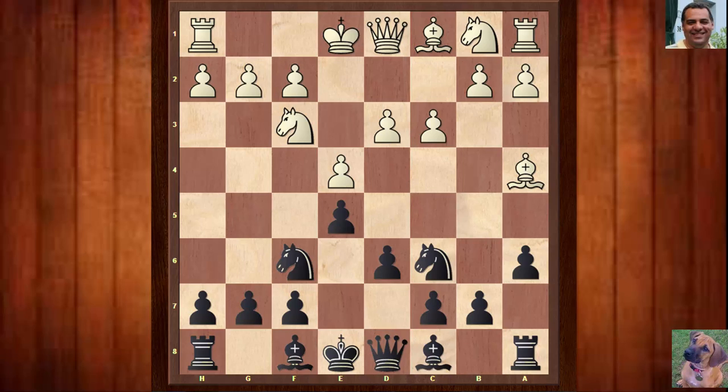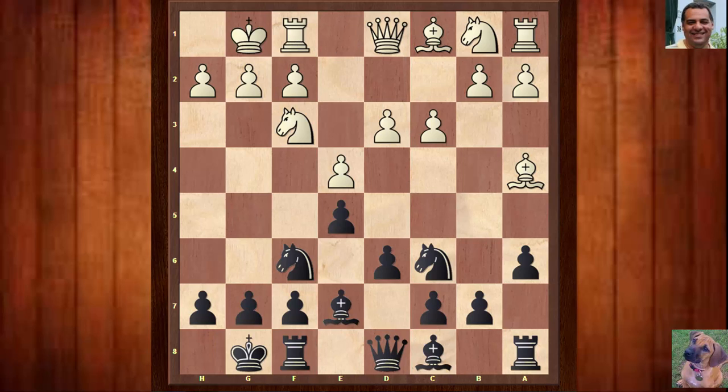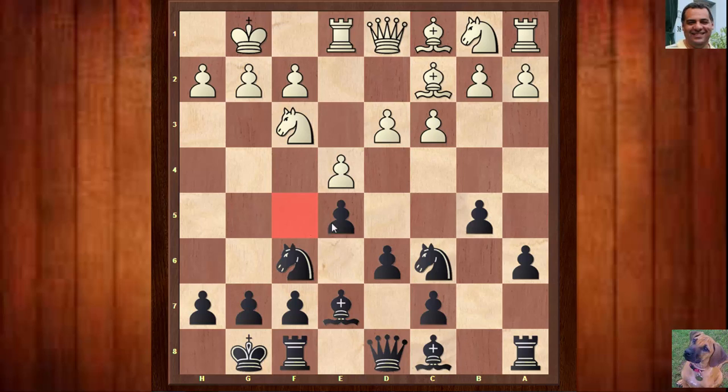We have c3, Be7, and both sides castle. Re1, now b5 here, Bc2, bishop going back. It looks as though White's plan in general might be to try and play on these light squares later — maneuver a Knight, maybe even to e3 and hit on those two squares later. There's latent potential also with d4; maybe this Bishop is going to be dangerous on the diagonal if the center opens up later.